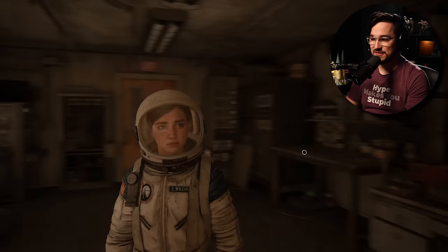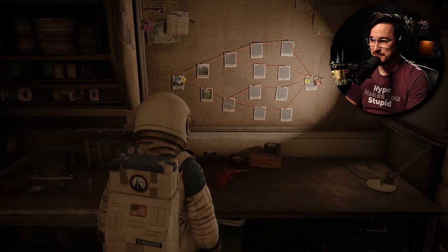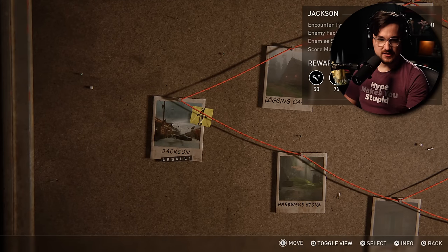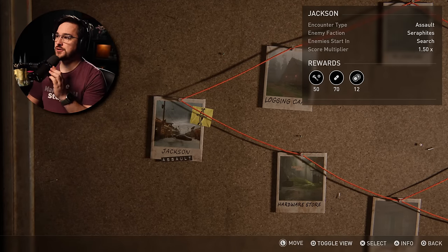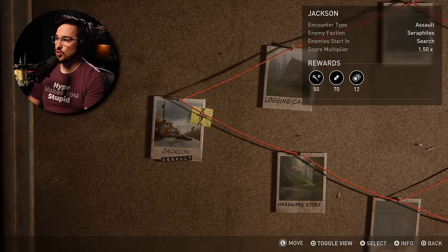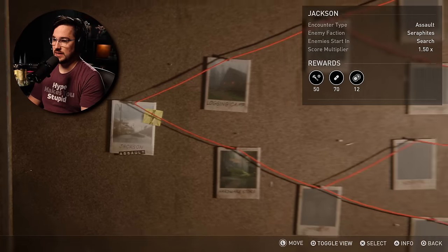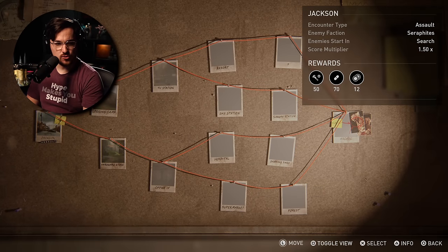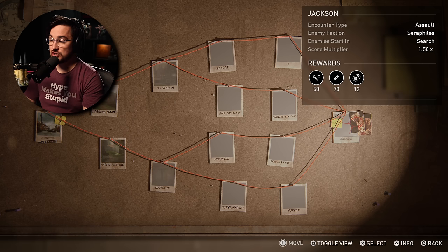Her voice even has an effect on it because she's wearing the helmet — that's awesome. Our first encounter is in Jackson, an assault type encounter against the Seraphites. Enemies start in search mode and the score multiplier is 1.5x. We're trying to get through all of these to reach the final boss, which is a bloater inside the arcade.